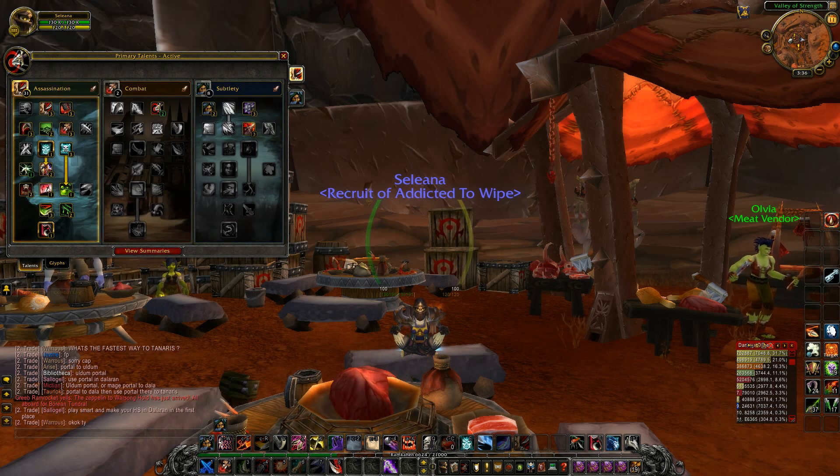The talent distribution is 31, 2, and 8. 31 points in Assassination because you need Vendetta. I'm going with 2 points in Combat for increased hit chance, and the usual points in Subtlety — Stealth and these 2 talents here.